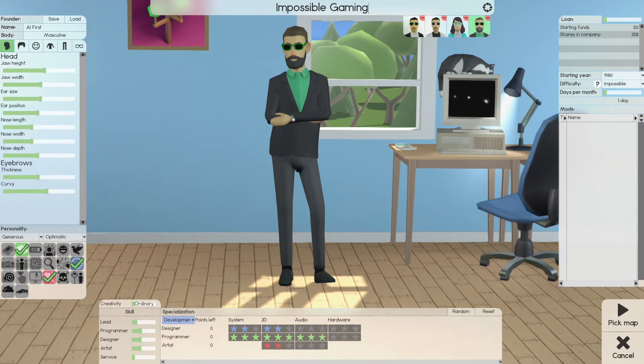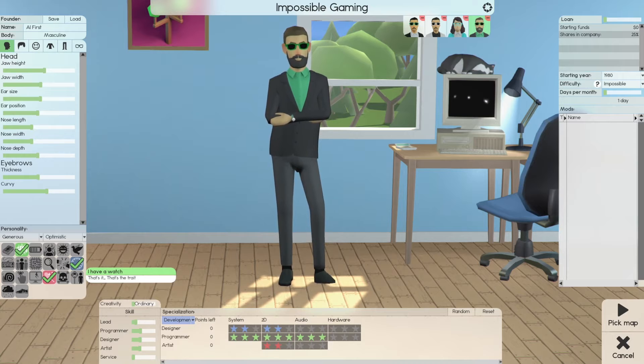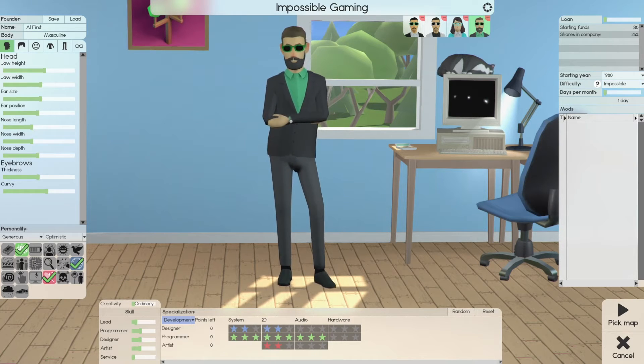Personality: Generous Optimist. I always use Generous Optimist — you can change these, but I've never had any reason to. It makes so much sense to me. Trait: Big Brain, because we want the extra programming skills playing on impossible difficulty and we're limited. Next trait is I Have a Watch, which is what we used in the past for the leader and founder. The difference is in skills: we've given him a little lead skills, just a little. Programming, design, and art we have not touched. We push service all the way back, which pushes everything forward, and then push lead back just a little to give him some lead.